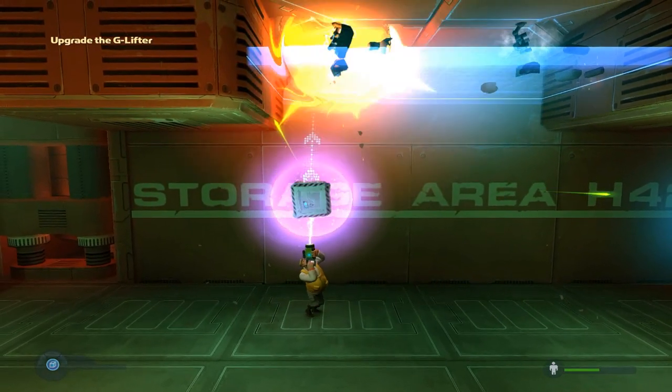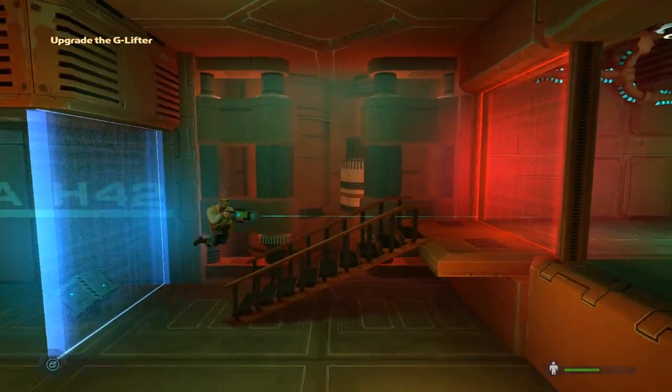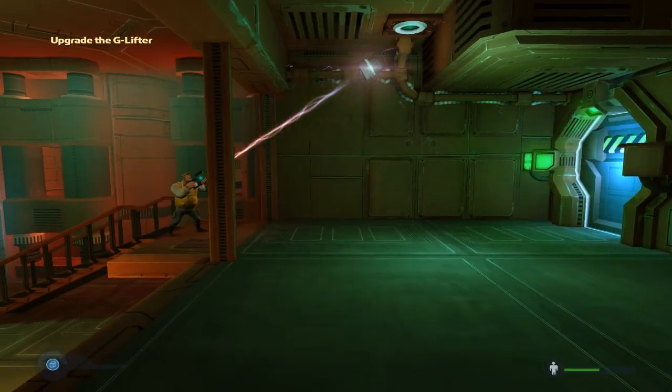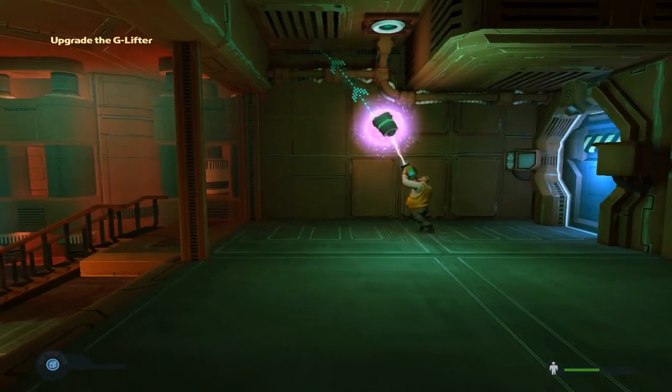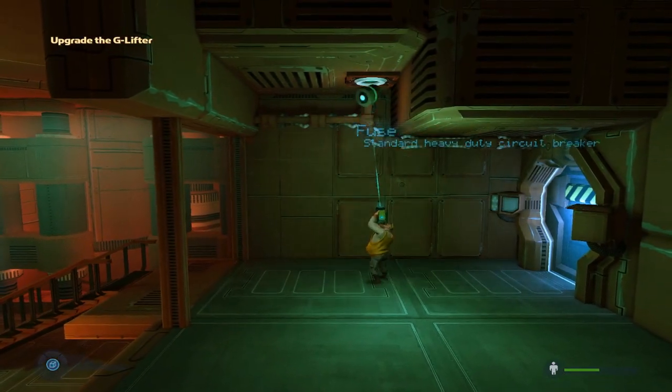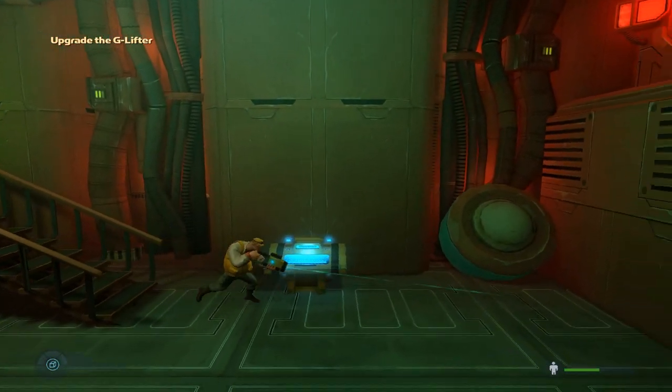Just bounce back those bullets. Oh, I can grab this. Breaks the fuse - let's put it back in. And we're through. And here is the upgrade station.